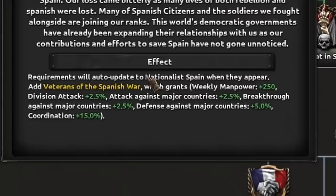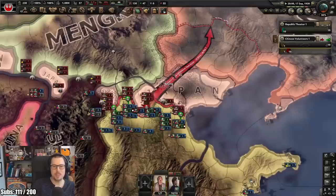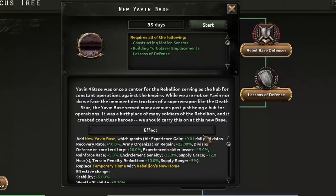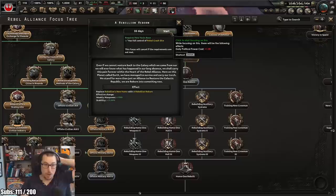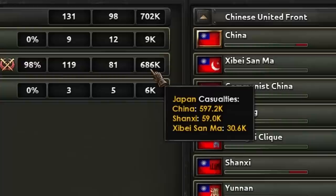Defeat in Spain, but we get veterans of the Spanish Civil War - and they're all just flooding to me. Woohoo! New Yavin base - finally, at last. It's going to be renamed to New Yavin. A rebellion reborn - we get weekly manpower of a thousand. Wow, that's an extra 50,000 manpower a year. I wonder how many casualties the Japanese have taken. And all of this is just allowing me to get stronger and China to get stronger as time goes on.